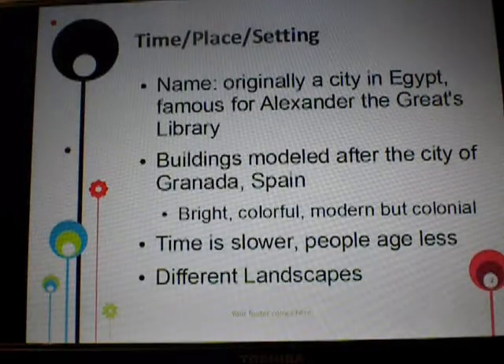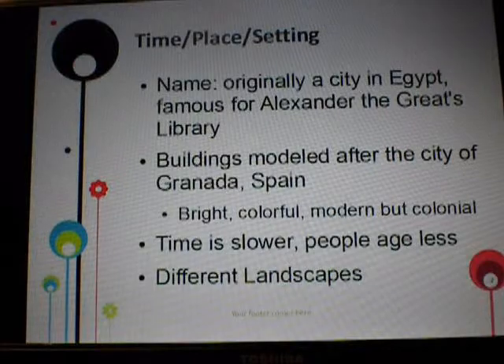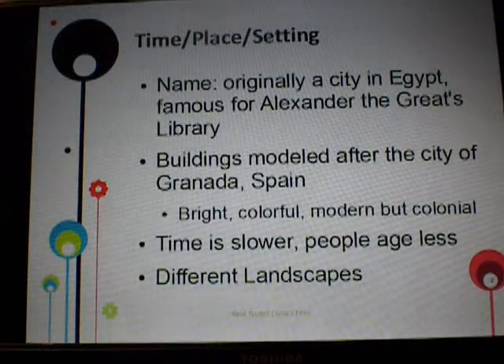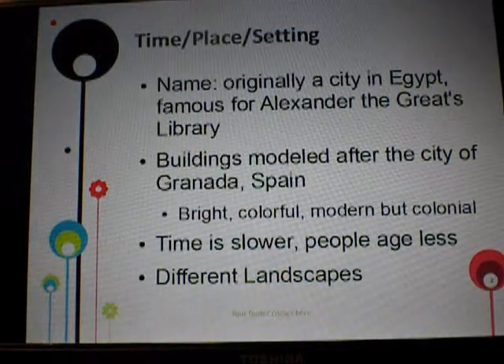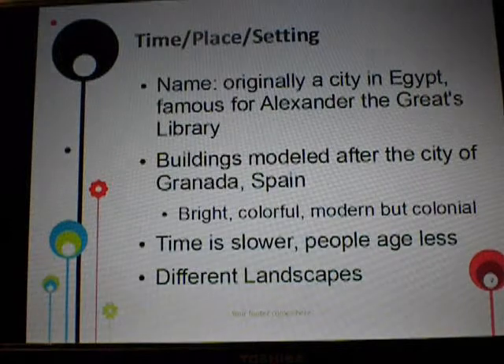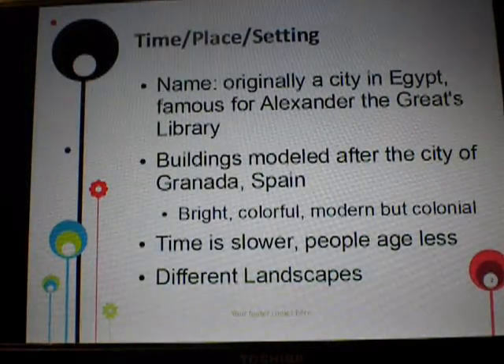The buildings in my utopia are modeled after the city of Granada, Spain, and I'll have pictures after this. The buildings there are sort of colonial, but very modern looking and beautiful. They're very sleekly designed, but they have accents that are very similar to Rome and Greece — big tall arches, colorful styles, and features similar to that. They're always partly colored.